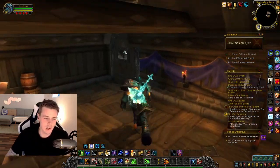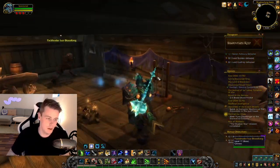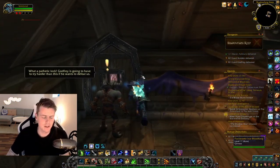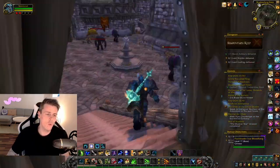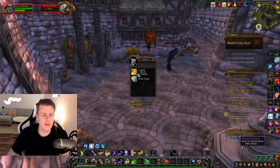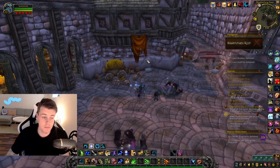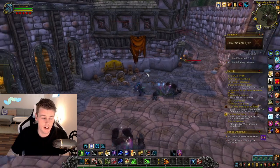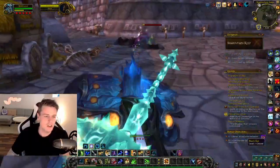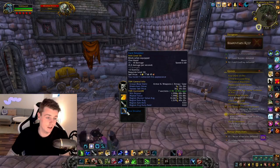I usually just run through, kill the first boss without looting, and then run back to check the loot because waiting for that door takes absolutely ages. One important thing: you want to be able to open locked chests, because you're not killing a ton of mobs in Shadowfang Keep. There are a lot of possible chest spawn locations. The first one is in this corner right here. I also go into the stables and kill those mobs — there's one dungeon-specific blue item that drops there called the Face Smasher.